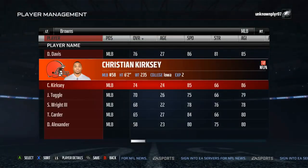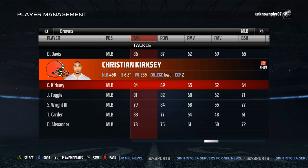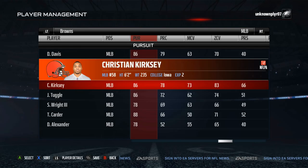Sports Gamers Online's number one sleeper middle linebacker is Christian Kirksey. Kirksey is a good athlete with 85 speed, and you can user control him or let the computer handle it because of his 83 zone and 78 play recognition. He has low hit power and block shed ratings, but he has such nice numbers everywhere else — and for only being 24 — he makes it worth it and deserves his spot atop the top 10 sleeper middle linebacker list.